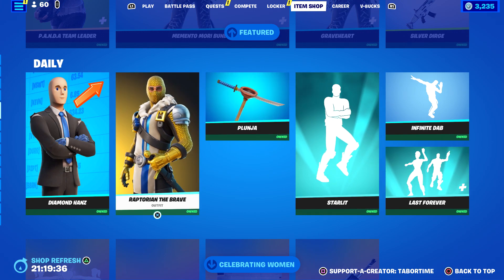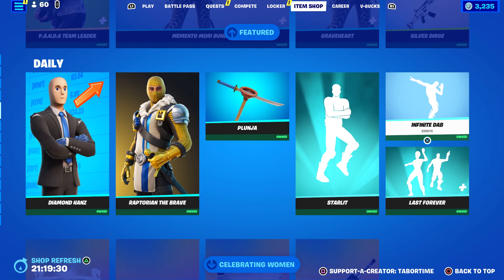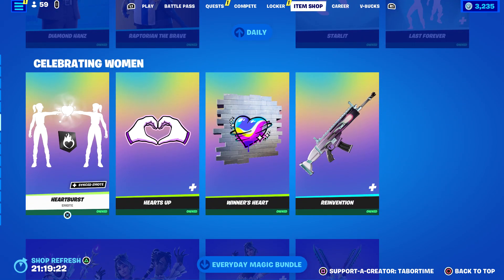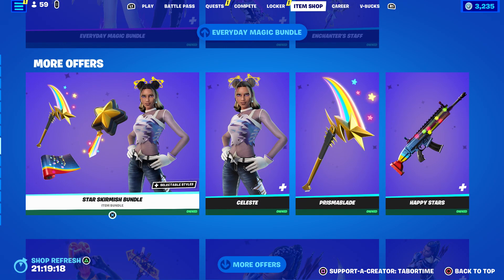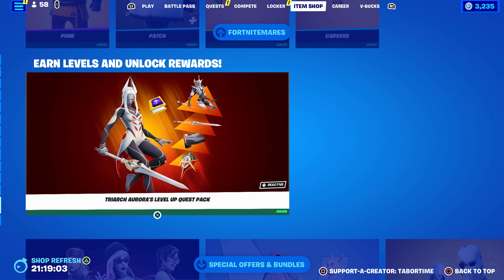There's a strange big gap in the shop. Plunge is here and Starlet — that new emote from the other day. Infinite Dab keeps appearing. Last Forever is synced but unfortunately copyrighted. The five free items celebrating women are still here, along with the Everyday Magic bundle and Star Skirmish bundle. Here's the Fortnitemares tab — oddly moved all the way down and not connected to the Halloween items up top.